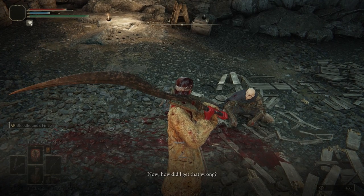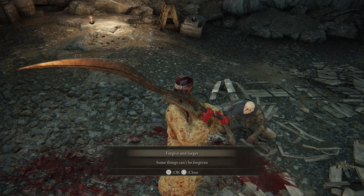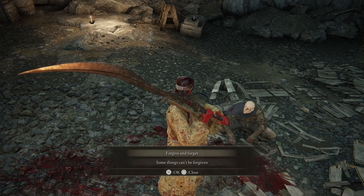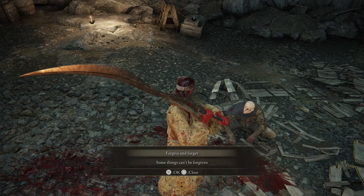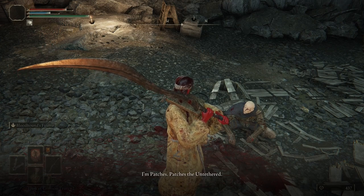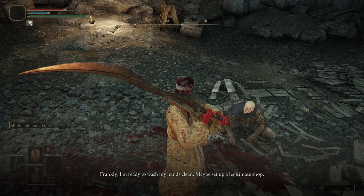We're both Tarnished, Patches. Good to see you. Does he want to forgive and forget? Well, some things can't be forgiven — he attacked us, he tried to kill us — but for the purposes of future questlines, we're going to forgive and forget. Then he introduces himself and becomes a merchant.